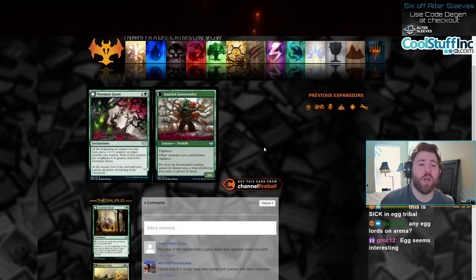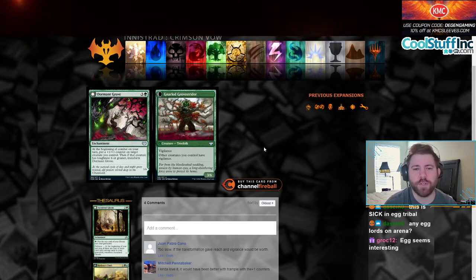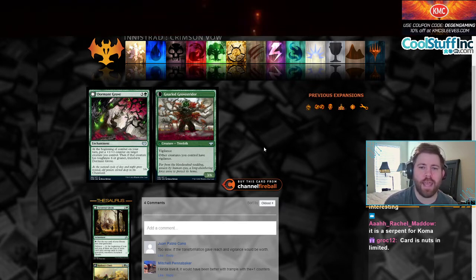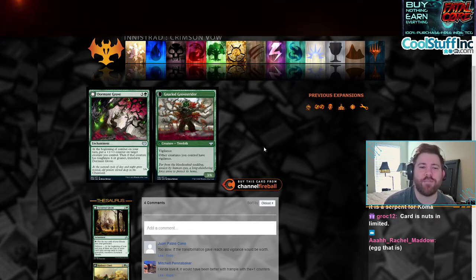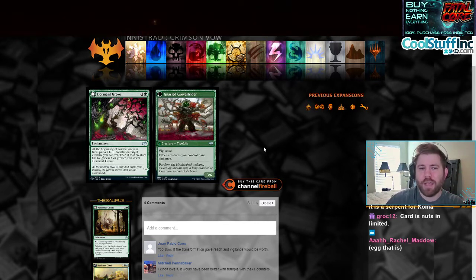Dormant Grove is a 4-mana enchantment. At the beginning of combat on your turn, put a +1/+1 counter on target creature. Then if that creature has toughness 6 or greater, transform. Dormant Grove transforms into Gnarled Grove Strider, which is a 3/6 with Vigilance, and other creatures you control also get Vigilance. If you think about this as a 4-mana 3/6 Vigilance, it's still not even that good. You do get to put +1/+1 counters on creatures you control, but if you're playing a deck like that in Constructed you might as well play Luminarch Aspirant. Maybe it's a 1 or 2-of in the sideboard against other aggressive decks. Giving all your creatures Vigilance is a big deal, but maybe it doesn't even get that far unless there's a gummed-up board. If this card is ever played in Constructed, I'd think it's in the sideboard in an aggressive Miramath list.